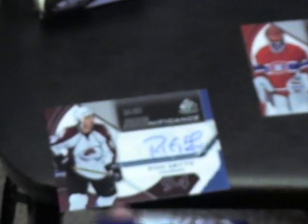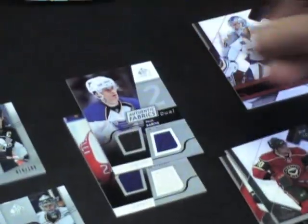Oh, another auto — Ryan Smyth. Significance. Paul Correa. Hang on one second on that last pack, I've got to grab this. Imagine that — the phone's ringing. A hobby box.